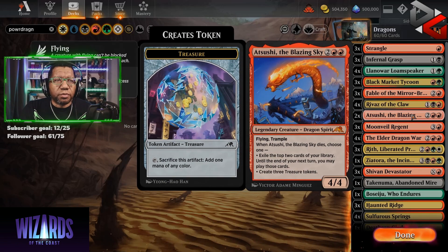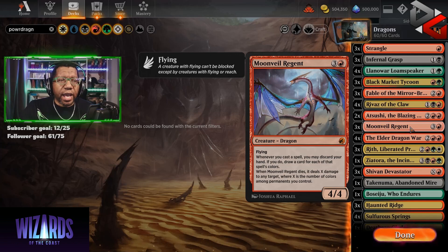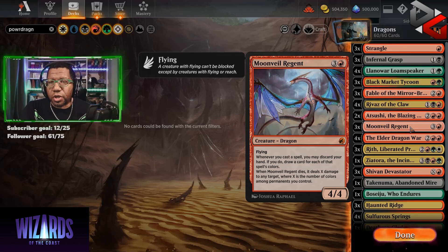Then we have Atsushi, a four-mana dragon. Other than producing treasure, which is nice, it does give us access to our top two cards, and that's pretty big too. It's kind of cool if your Atsushi dies and you have Rivas — you get to look at some cards or get some treasure, and then you get to play Atsushi plus something because you can play the other one out of the graveyard. Moonvale Regent is easy to cast, a 4/4 flying, and will possibly do some extra damage because we do have multiple colors in this deck.